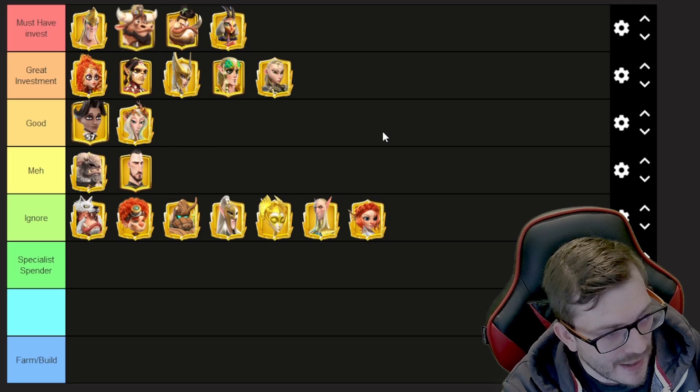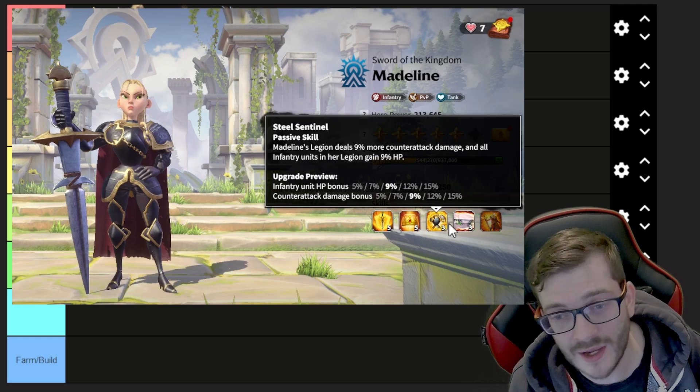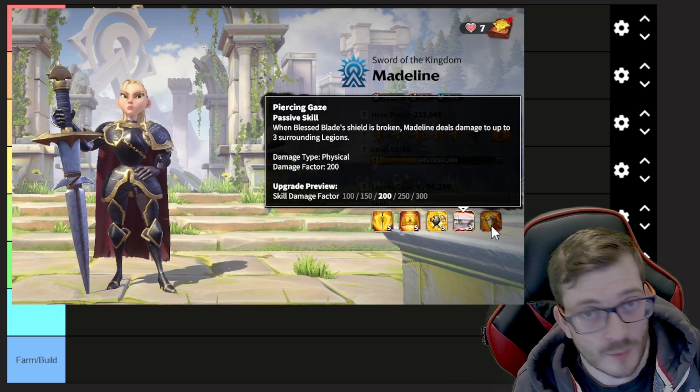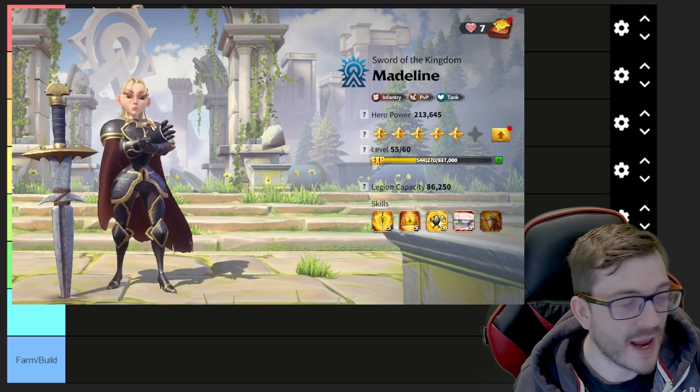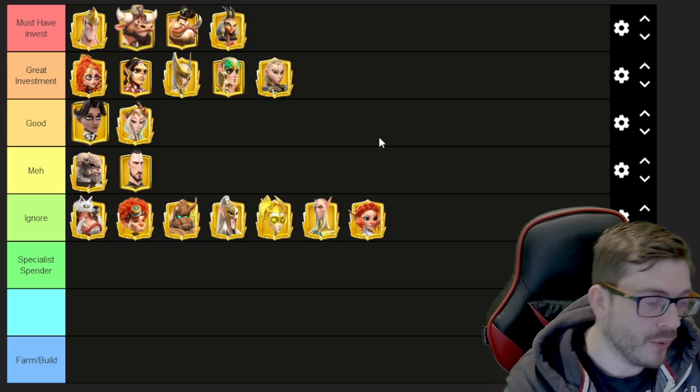Finally, Madeline is a great investment. People love Goresh-Scoggle, but an awakened Madeline running with a 5-5-1-1 Scoggle or a triple 5-1 Goresh puts out a surprising amount of damage and tanking. The reduced damage taken from her awakening is so impressive. She's carried her own weight all the way through from Season 1, so she's definitely a great investment.